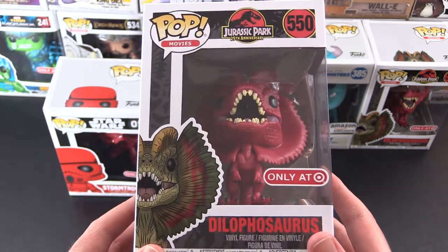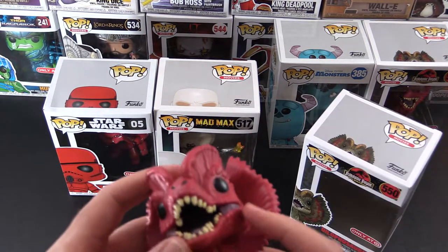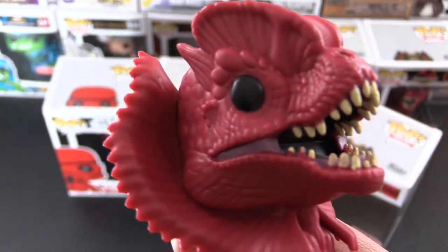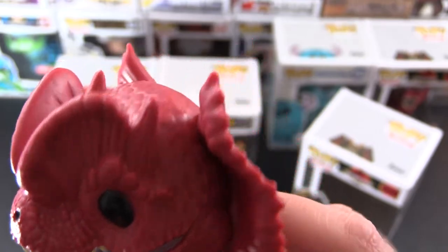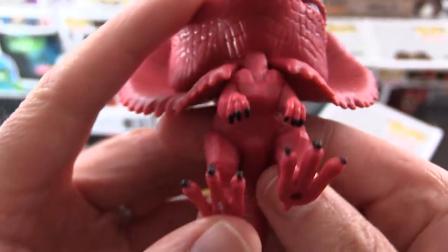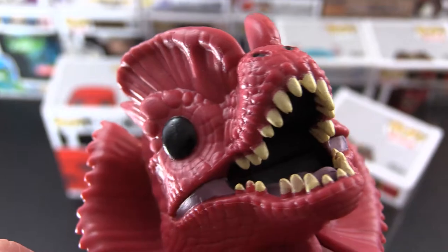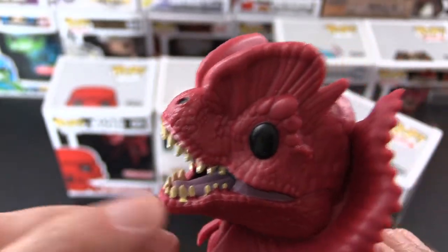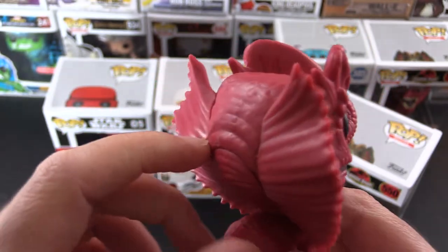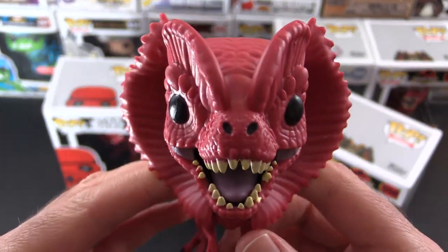I suppose they could be red but I think I prefer the original. Leave a note in the comments which one you prefer, but let's take a closer look at this guy. Here he is — the red Dilophosaurus — and he's pretty much all red. He's still got the textures on his skin, nice frills, his claws are painted black. He's got a little notch there for the stand. Nice teeth, his tongue poking out there and typical pop eyes. The Chase version in the regular colours doesn't have the frills but I'm not lucky enough to have that one.